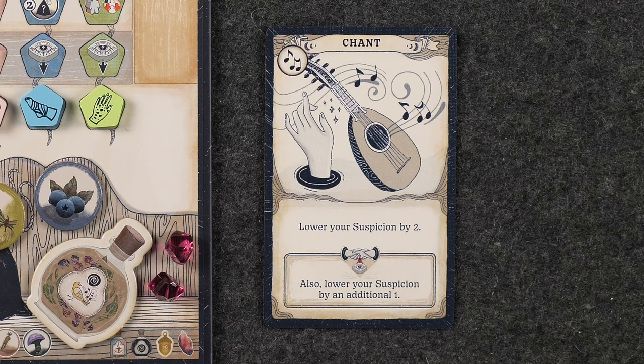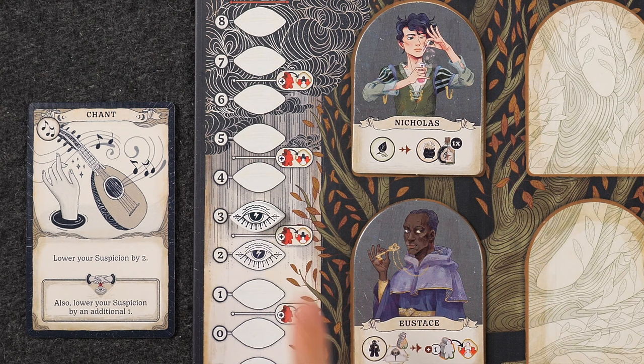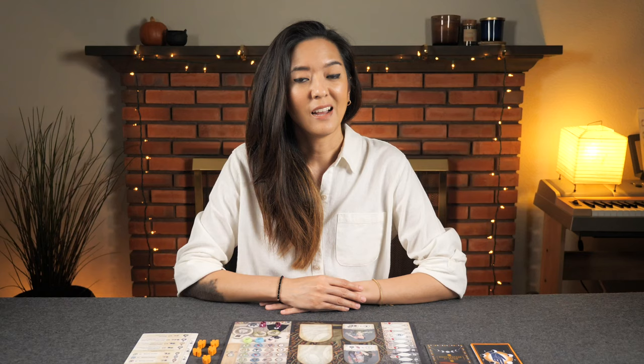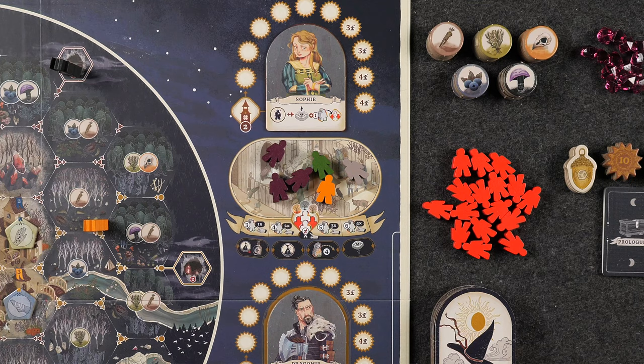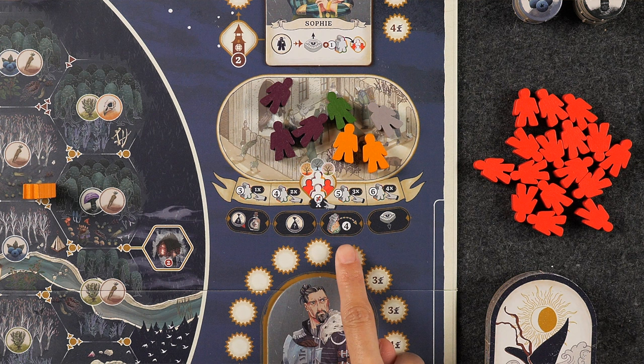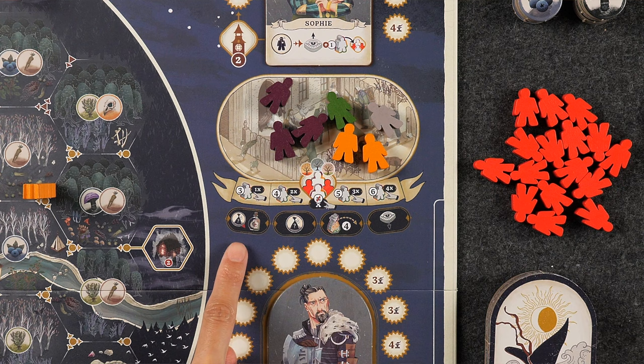Next we have the Chant action that allows you to simply lower your suspicion by two. Music is a great way to calm the townsfolk, so if you match, do not raise your suspicion. Instead, the matching bonus allows you to lower your suspicion by one more for a total of three. The Recruit action allows you to send one loyal citizen to the crowd. Loyal citizens are taken from your supply and placed into the crowd area of the main board. The matching bonus when taking the Recruit action also allows you to choose one crowd pick from the four options listed below the crowd area of the main board, and these options include lowering your suspicion by one, moving up to four spaces with your leader, gaining any one ingredient, or spending one ingredient to gain any one potion of any type.